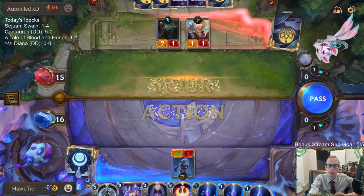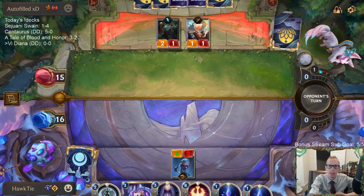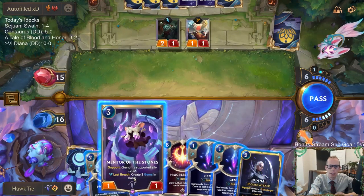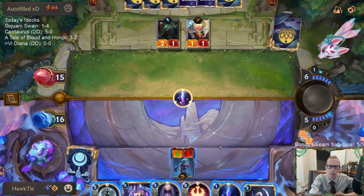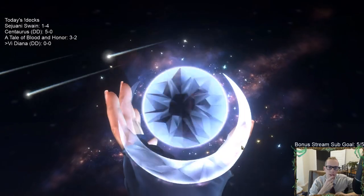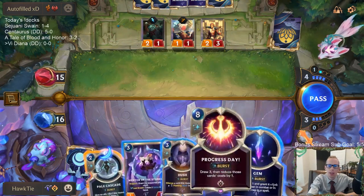I want to block the Black Market Merchant — get that out of here. I'll feel so bad if they have Parley if I pass and they just happen to have it without me playing that Gem Burst. I wouldn't necessarily be expecting Parley, but I'd feel really bad if they had it. Playing Mentor of the Stones doesn't allow me to keep Pale Cascade available, so I basically have to choose between those two.